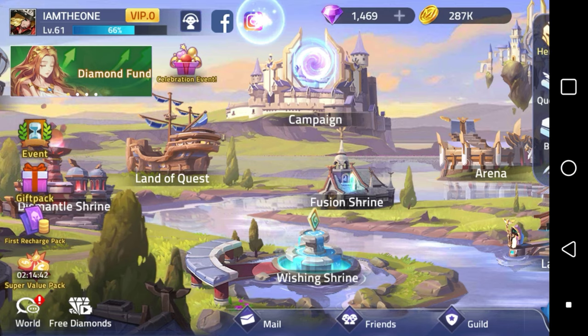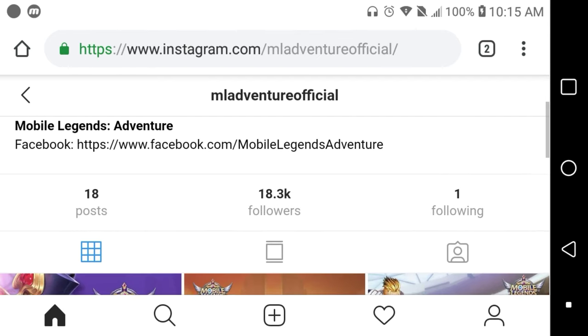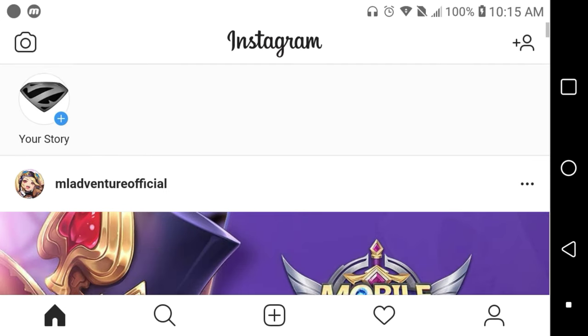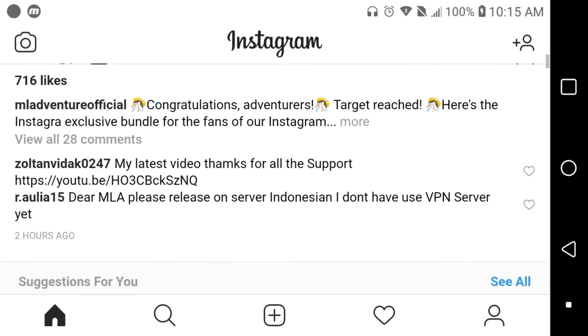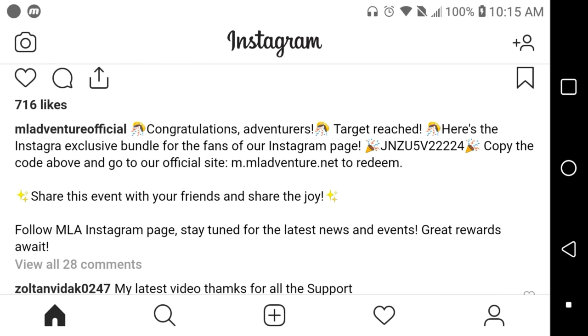There's actually a way where you can get 300 free gems. Here we go — it says: 'Congratulations adventurers, target reached! Here's the Instagram exclusive bundle for the fans of our Instagram page.' Now there's the code: jnzu5v22224.